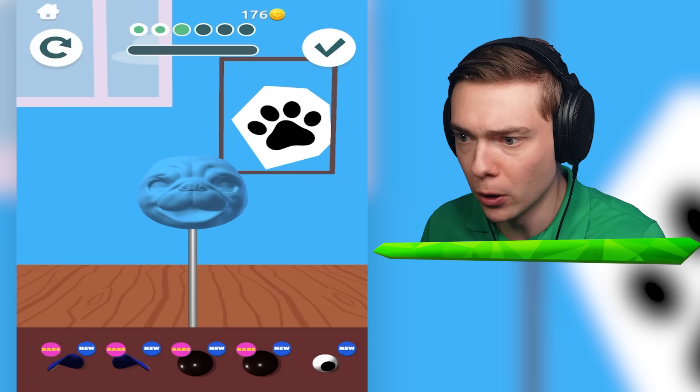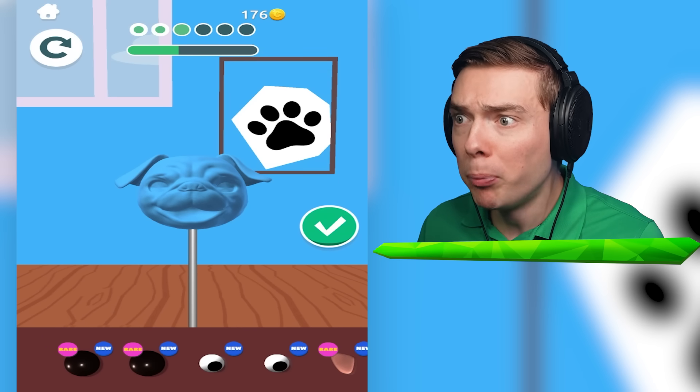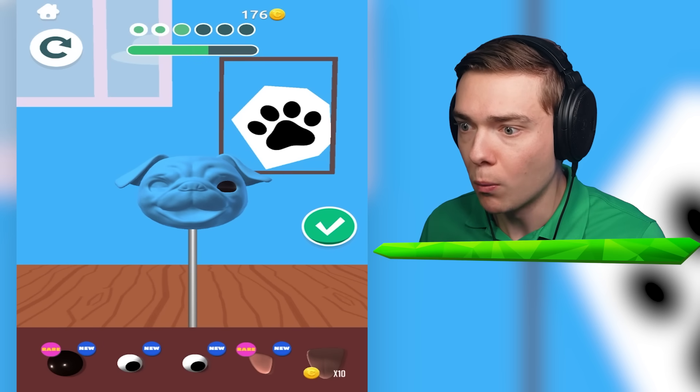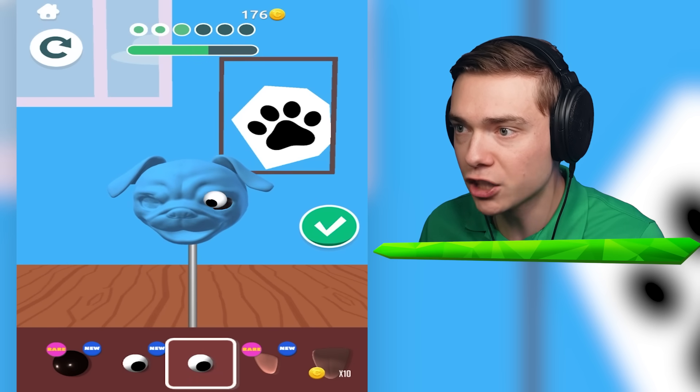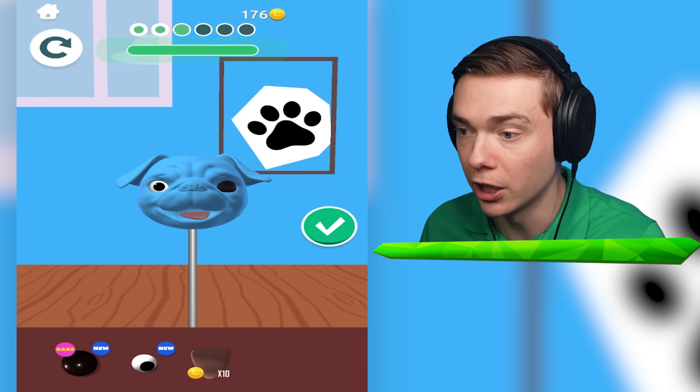I want the green bar fully full. Beautiful. That's not a human ear - we can make a blue dog! That's so cool. Let's give him some eyeballs. No, no, no, no. Let's give him some actual eyeballs - get in there. Beautiful. We're gonna make him super cute. You hear me?